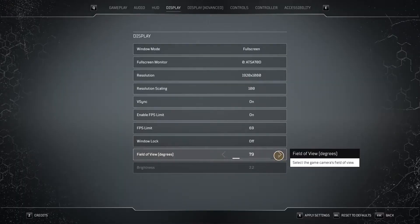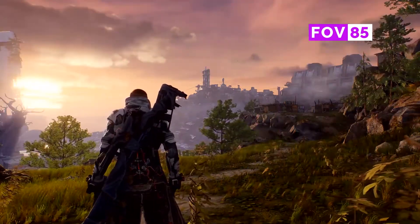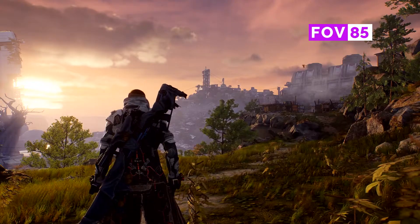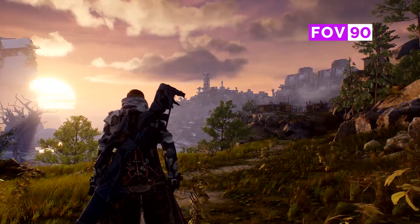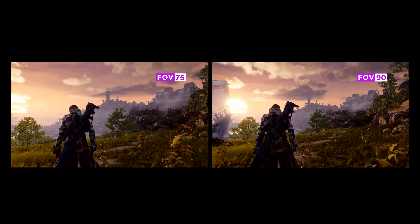The field of view slider I mentioned earlier will allow you to fine-tune exactly how much of the battlefield you want to see. With a wider FOV, you get to see more around the edges of the screen and it might be easier to pinpoint where your co-op allies are, but it makes targets at a distance smaller. That shouldn't be a problem for you precise shooter players out there though, right?